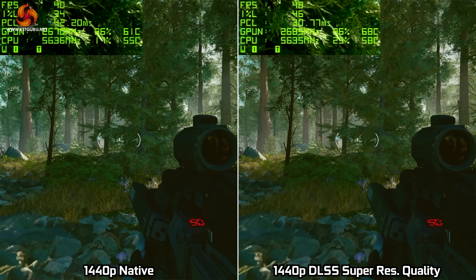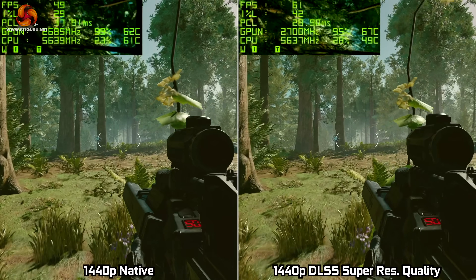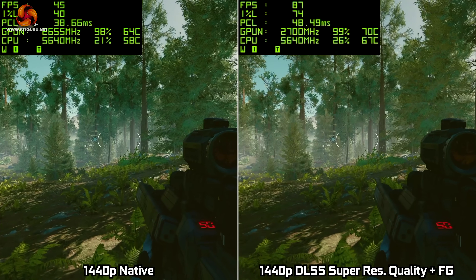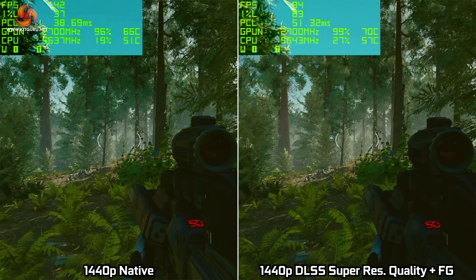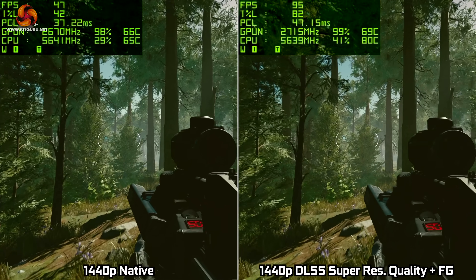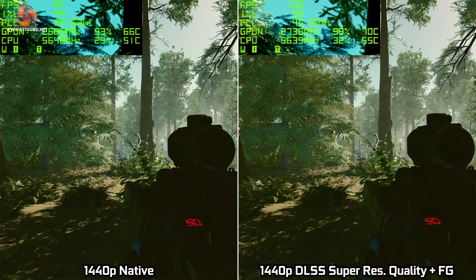In Starfield, native performance sits around 40 to 50 FPS, though DLSS Super Resolution on its own doesn't give a massive bump - around another 10 FPS or so. Enabling Frame Generation on top does give a bigger boost to around 85 to 95 FPS depending on the specific area, with latency also slightly higher, but visually the fluidity is improved - so it's definitely an option when trying to drive higher FPS where it wouldn't otherwise be possible.